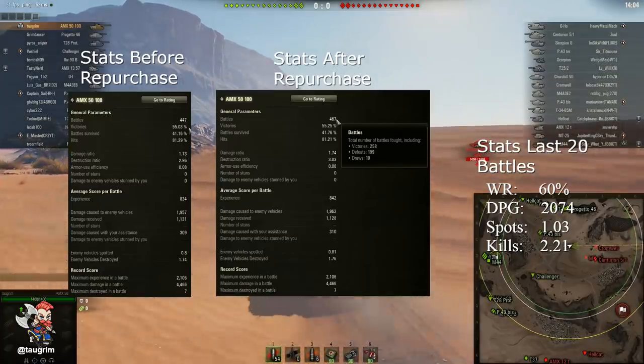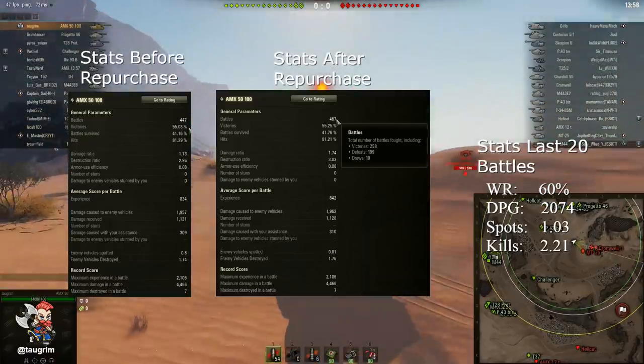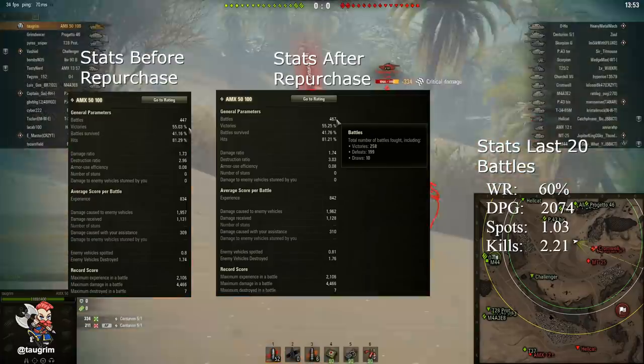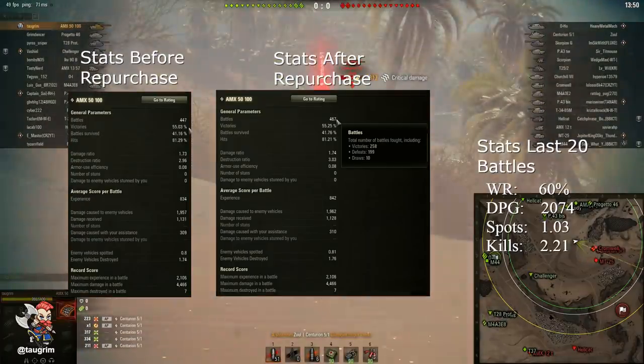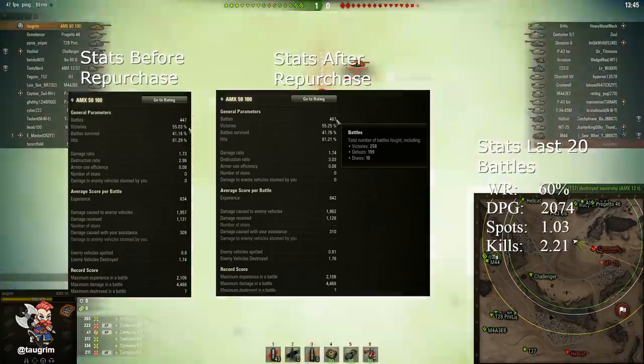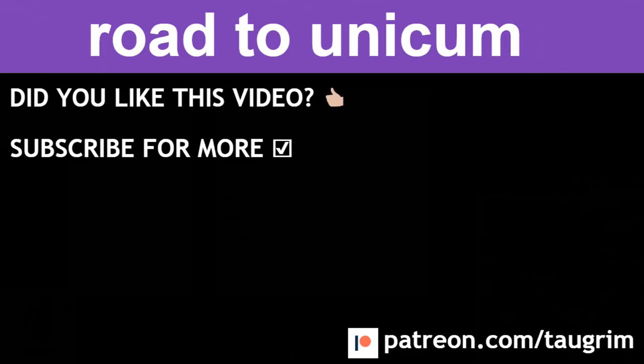How did I do after repurchasing this tank in the current over-armored meta? In 20 battles, I was able to pull a 60% win rate solo, and even with 100% silver ammo in random battles, still getting almost 2,100 damage per game with 2.2 kills. Keep in mind I'm a vastly better player than when I first played the 5100 three or four years ago, with way more experience in game mechanics and how to play autoloaders. It's definitely still a finesse tank. I want to thank SimilarObservation and RacketyMan from Reddit who funded the gold. Hope you guys enjoyed the video — take care.